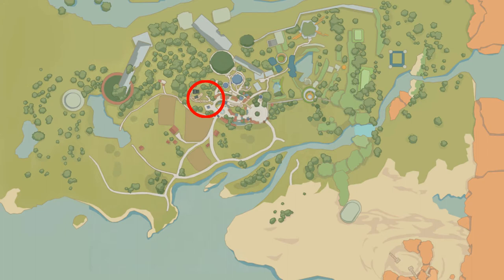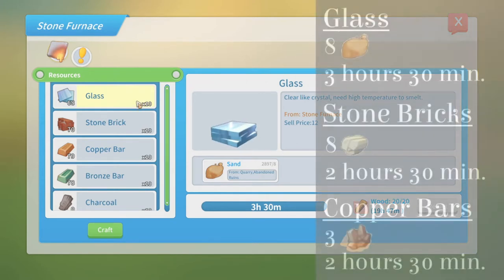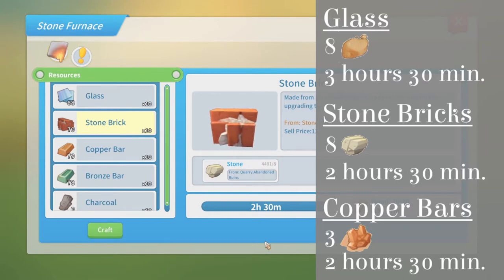These ruins can be found in Portia, underneath the Church of Light. The following items can be made using the Stone Furnace. Number 1: Glass. Glass requires 8 sand and will take 3 hours and 30 minutes to make. Number 2: Stone Bricks. Stone Bricks require 8 stone and will take 2 hours and 30 minutes to make.